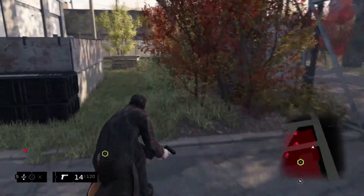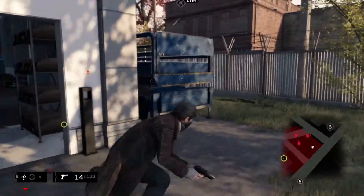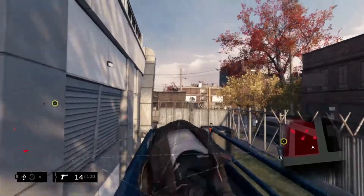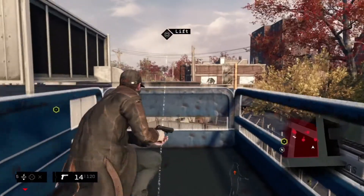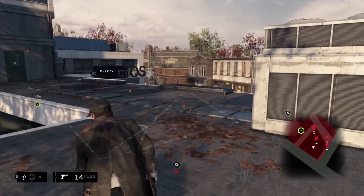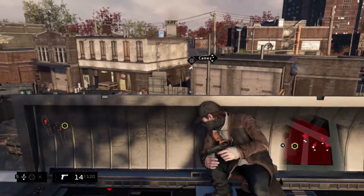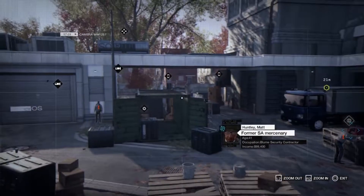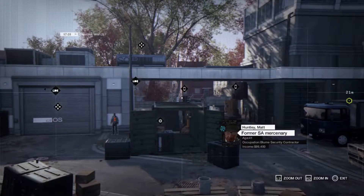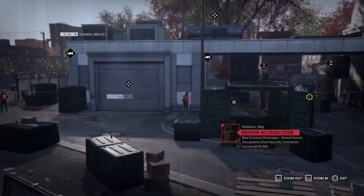You'll also notice Aiden's low profile stance. This indicates when the guards are unaware of our presence. We'll try to reach the upper level of the building to see if we can gain a vantage point over our opponents. Everything in the environment can be hacked, so we're going to make some dynamic cover. We'll use this forklift to lure the guard towards our IED that we set earlier. Let's see how this plan unfolds.